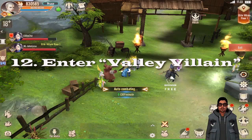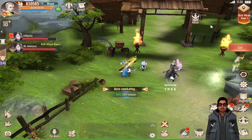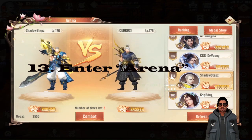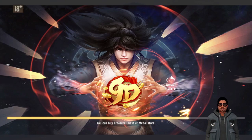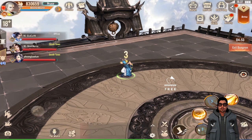Next is Valley Villain — always enter Valley Villain. I suggest that you enter at least the drill or villain level. Next is Arena — you have to combat five players, you can choose whichever you want to combat, and after finishing you should receive medals.